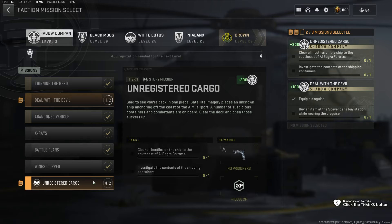Next up, Unregistered Cargo, Tier 1, Shadow Company. For this, we need to clear all hostiles on the ship to the southeast of Al-Baghra Fortress and investigate the contents of the shipping containers.